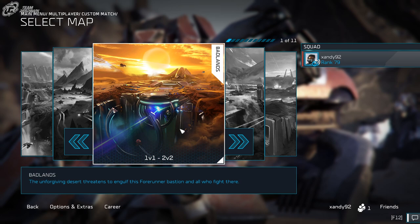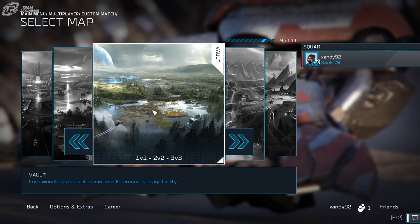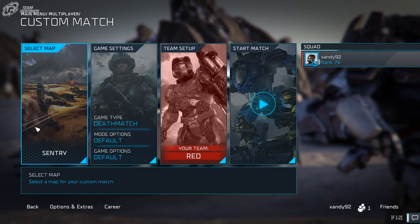Badlands is also pretty good for turtling — I'd put that in second place. Fisher's is actually pretty good for turtling as well. When you get to the larger maps, like Vault, it's really difficult to turtle on, though it is possible. Highway is also a little difficult, and Fort Jordan is great for turtling but it's not in matchmaking. For the sake of this video, we're going to be doing Century.